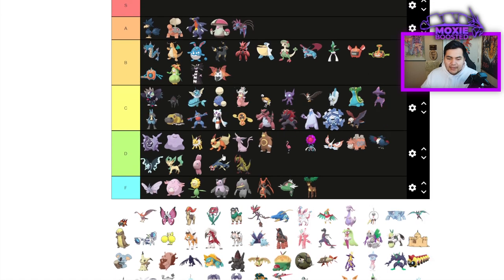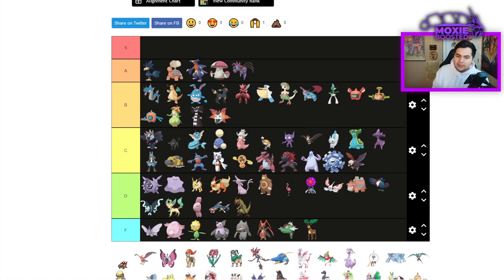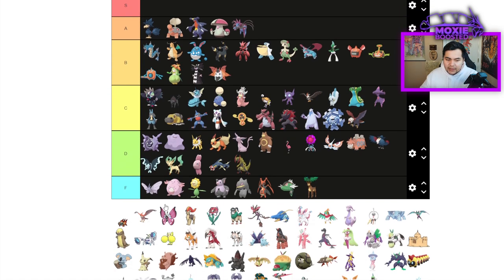Volcarona is going to be B tier. I think it's actually quite good right now, but underexplored since it's early in the format — it'll pick up later. You could run Flame Body with Rocky Helmet, which is another Maushold check because they'll burn themselves on you and then they're just done.